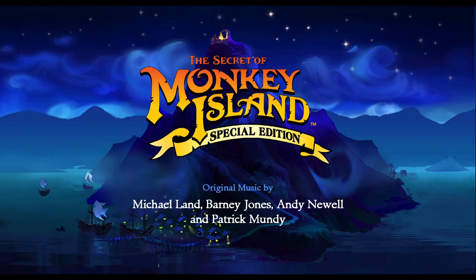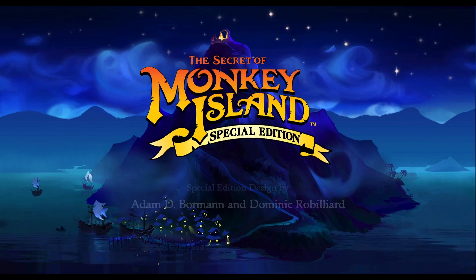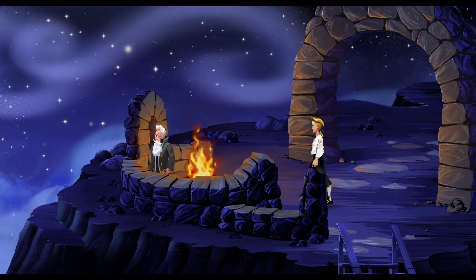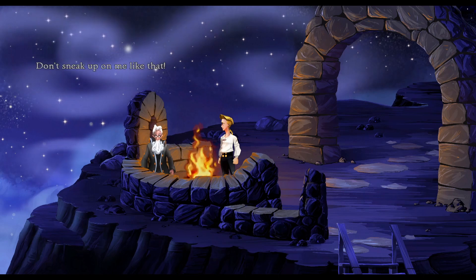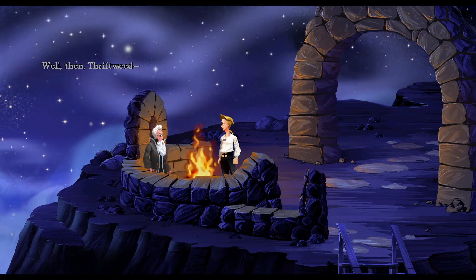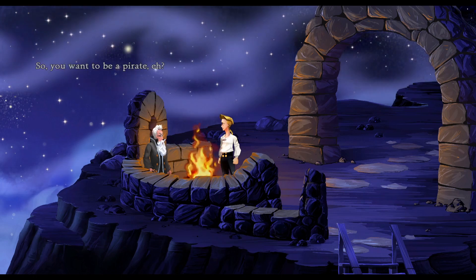Released in 1990 and designed by Ron Gilbert, Dave Grossman, and Tim Schafer, The Secret of Monkey Island is a point-and-click adventure where the player plays Guybrush Threatwood, a young man who desperately wants to be a mighty pirate. As a quick side note, SCUM is an acronym — it stands for Script Creation Utility for Maniac Mansion, the engine that LucasArts used for many games such as Maniac Mansion, Secret of Monkey Island, Day of the Tentacle, and Full Throttle.